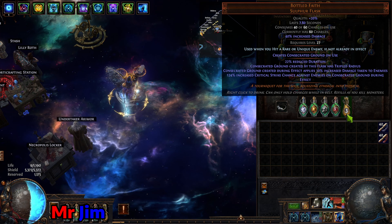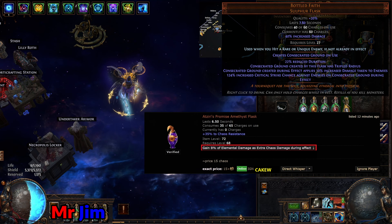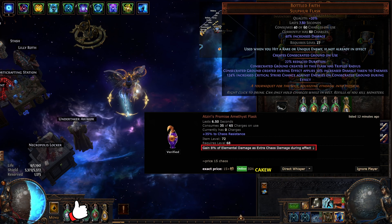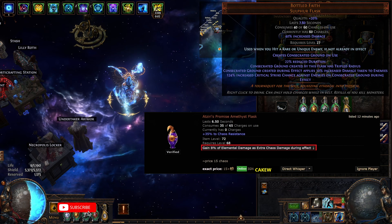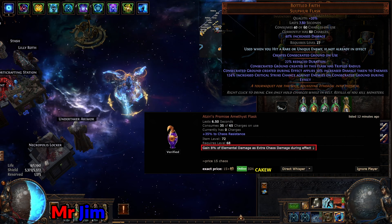The last flask I'm using is Bottle of the Tortoise. This gives me a little bit extra damage on rare enemies. Since the Bottle of the Tortoise is going to be very expensive, there's an alternative: Aziri's Promise. The only roll you're trying to get is X percent elemental damage as extra chaos damage during the flask effect — the rest are not that important. Aziri's Promise will give you a little bit of extra damage; obviously it's not like the Bottle of the Tortoise in terms of damage, but it only costs a fraction of the cost.